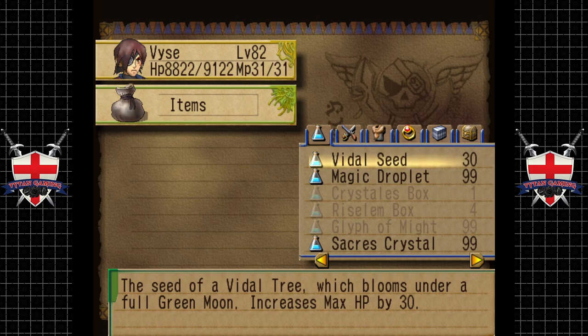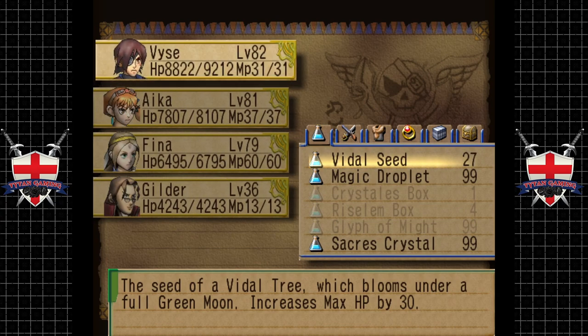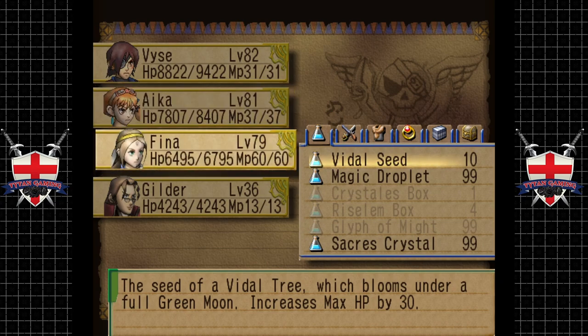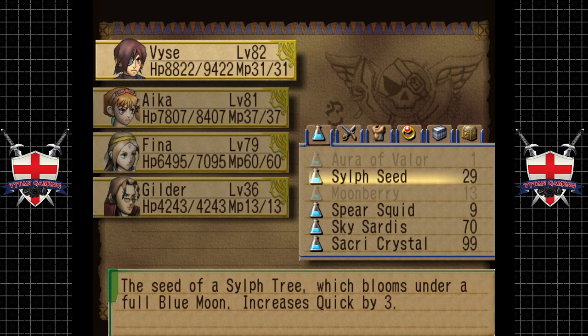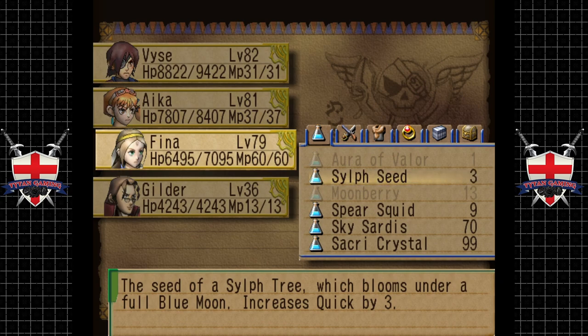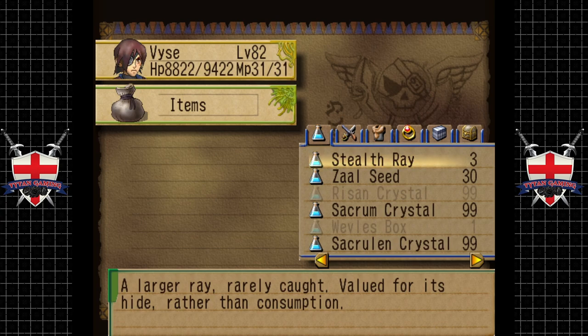So increase max health - so much more health. I mean it seems like a small amount but we have buffed them by 600 health each. Quick by three. Gilder is just - from what I can understand he's temporary, so there's no real point.